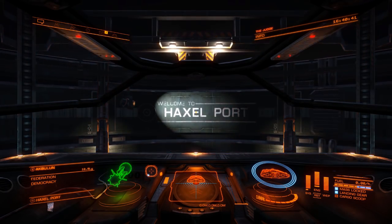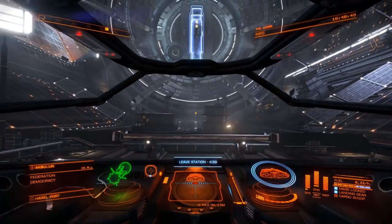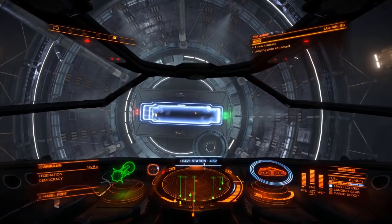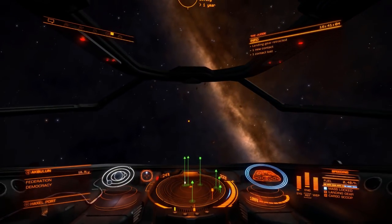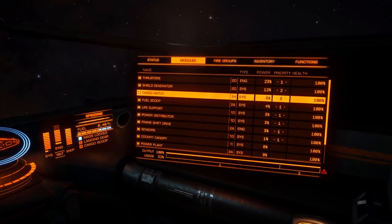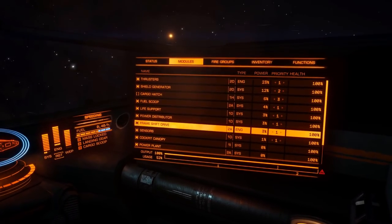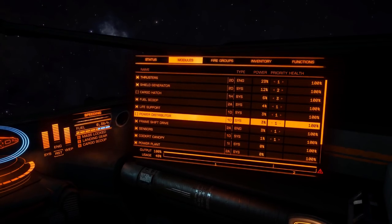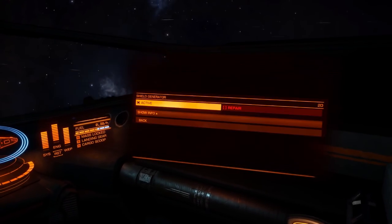Set your pips, then take the power distributor offline. When it's offline it still operates but doesn't use any power, and you can't change anything until you put it back online — but we don't need to since we have no weapons. Boost away from the station toward your destination. In your modules panel, also take your cargo hatch offline — just double-click it. Two clicks on the power distributor and it's off, shown by no dot in the bracket column.